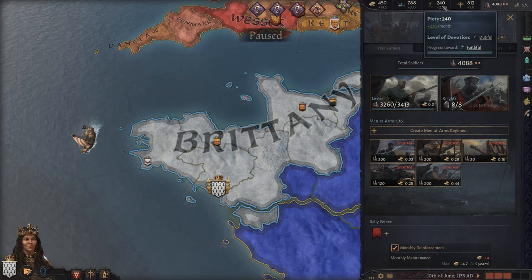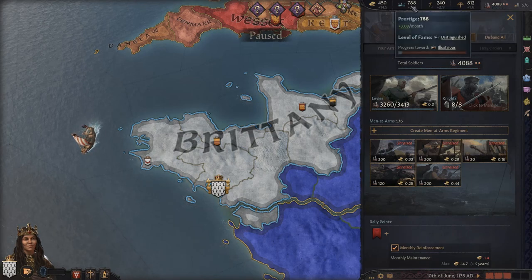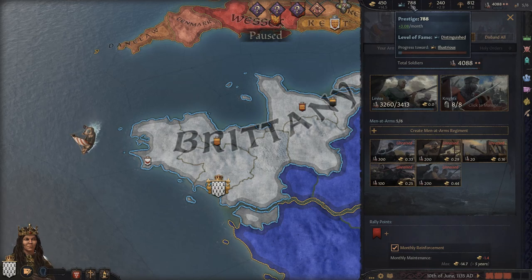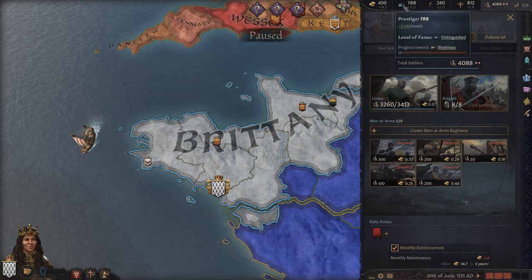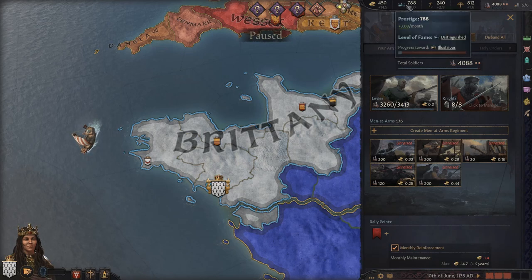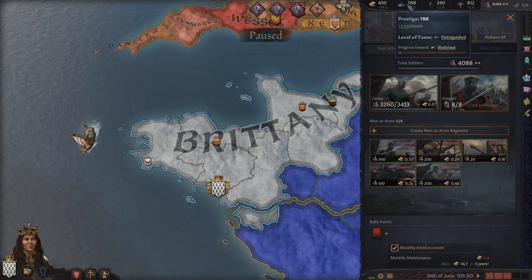Men at arms regiments are paid for in gold if you are feudal or clan, or via prestige if you're tribal. Prestige is in my opinion the most important resource in Crusader Kings 3, regardless of whether you are clan, feudal, or tribal — you also need it to declare wars, which we'll cover in part two.